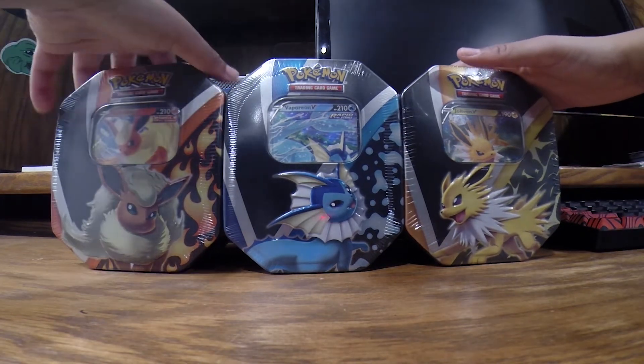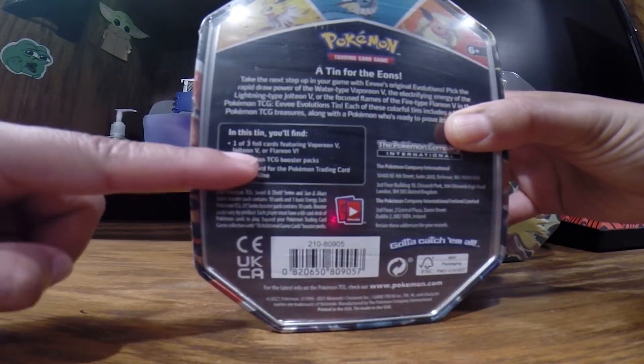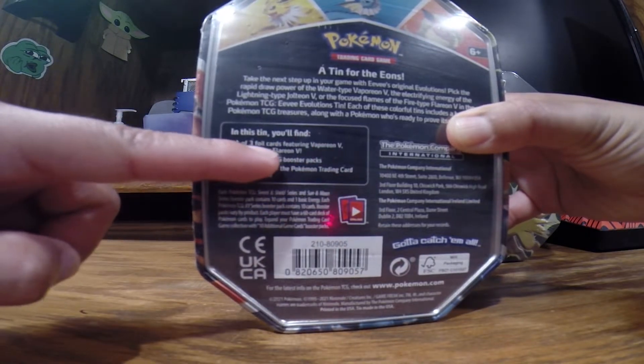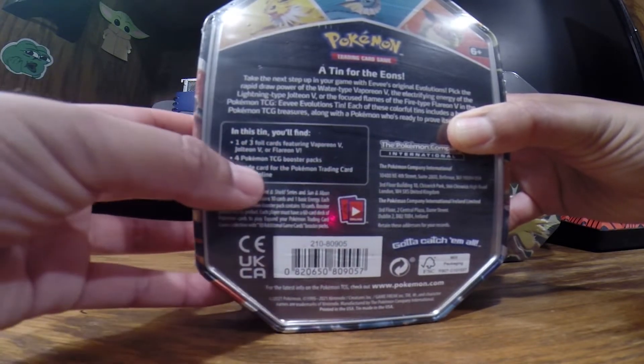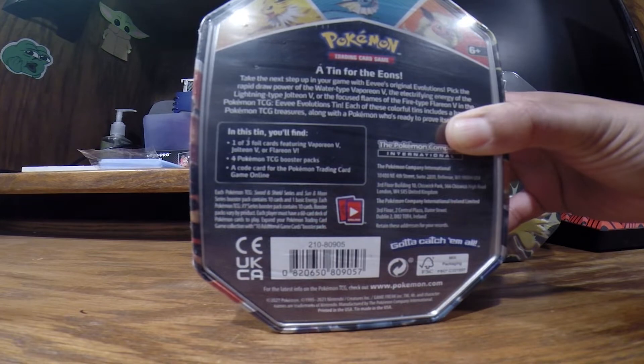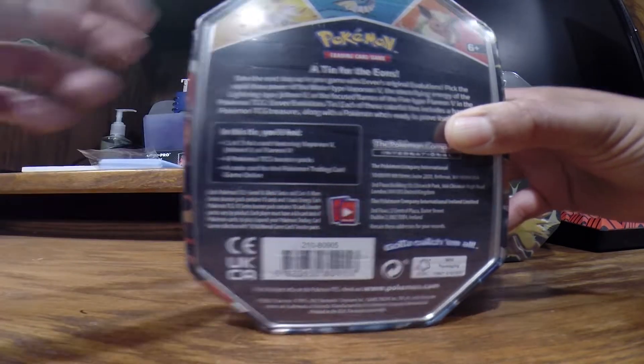Let's see what we can get with these. With each tin, you'll find one of three foil cards featuring Vaporeon, Jolteon, and Flareon, four TCG booster packs — don't know if it's Evolving Skies or Chilling Rain — and also a code card for each tin for the Pokemon Trading Card Game online.